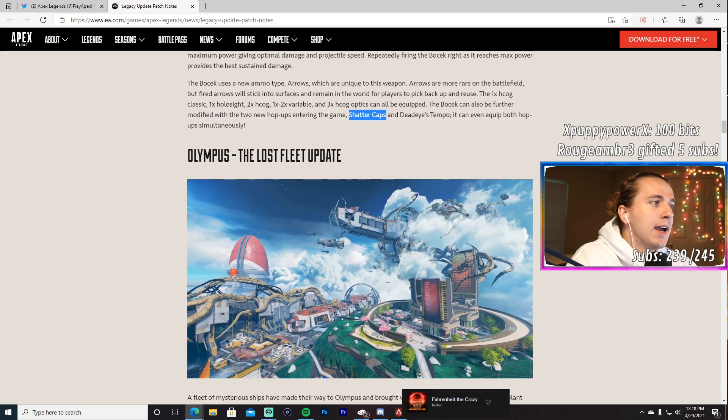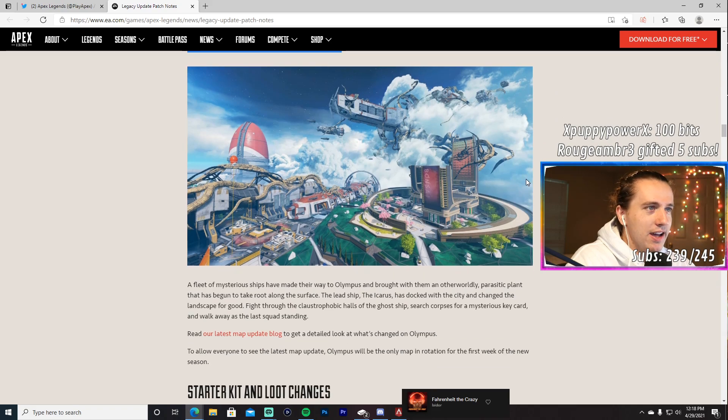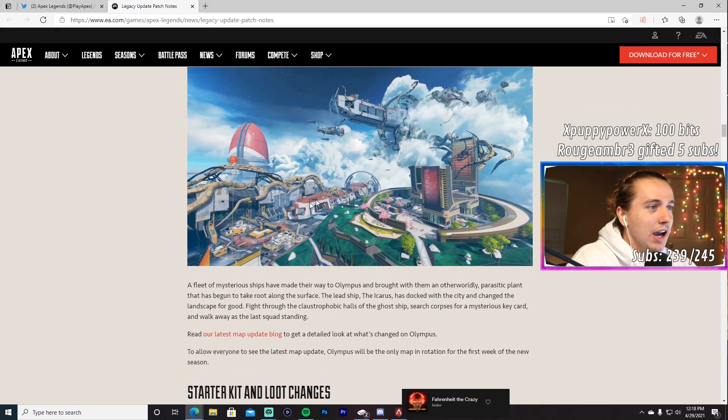On Olympus they're calling it the Lost Fleet update. Bonsai and Orbital are getting a new visitor — the Icarus. I'm going to be landing there so much. It's apparently bigger than the Carrier, and there's going to be a vault in the front. Little red key cards drop around there; pick one up, run to the bridge, and there's a vault with really good loot — kind of World's Edge style.